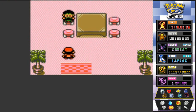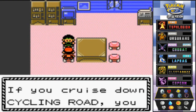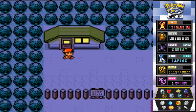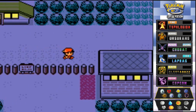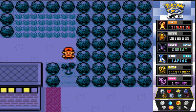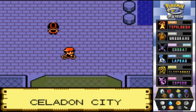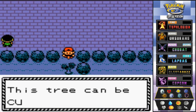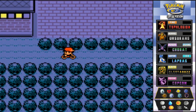Right here is where you used to be able to get HM02 Fly. An NPC says: 'If you cruise down the Cycling Road, you'll end up in Fuchsia City.' I think I've explored everything in Celadon City so let's go — we're heading straight to the gym. It's taken 15-16 minutes, whatever, but let's make this a big episode.